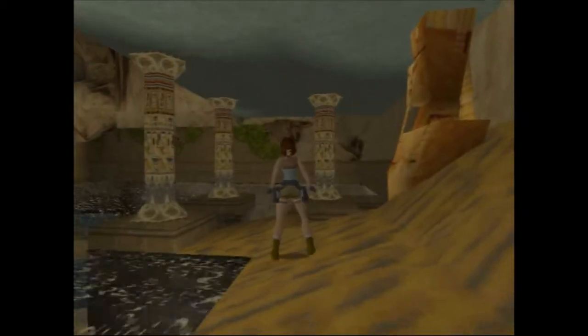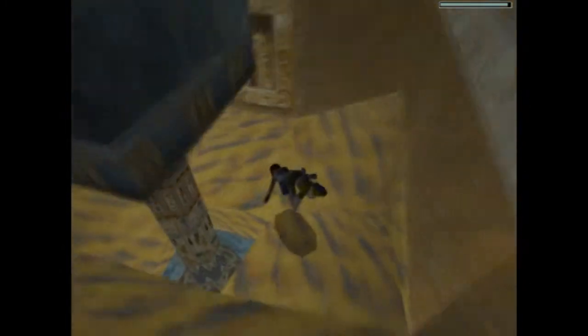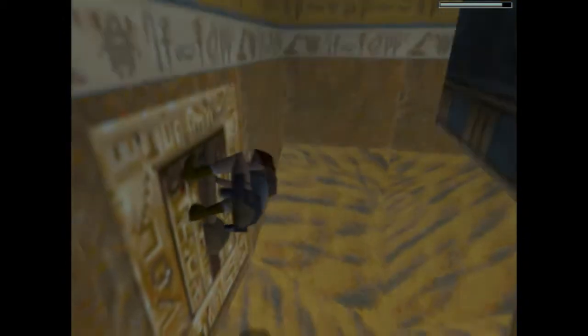The first level, Return to Egypt, is a re-visit to the City of Khamoon level. This time, Lara's searching for an undiscovered tomb and you'll notice some differences from the original version right away. The entire room with the huge sphinx has been flooded and there are crocodiles waiting for Lara to hop in. As you make your way over to the Cat Temple, also previously seen in Tomb Raider 1, you'll notice this entire room has been flooded as well.